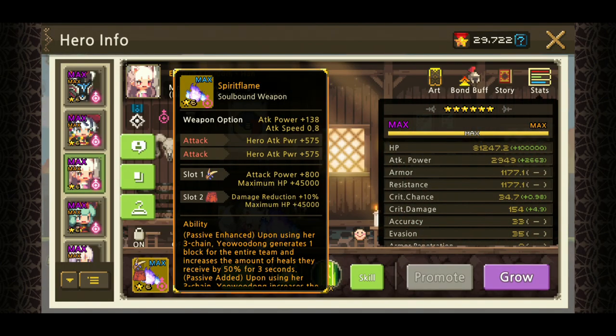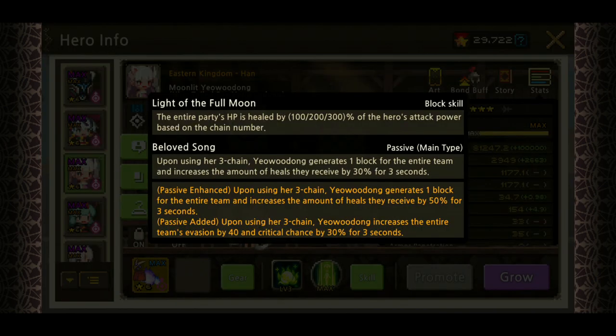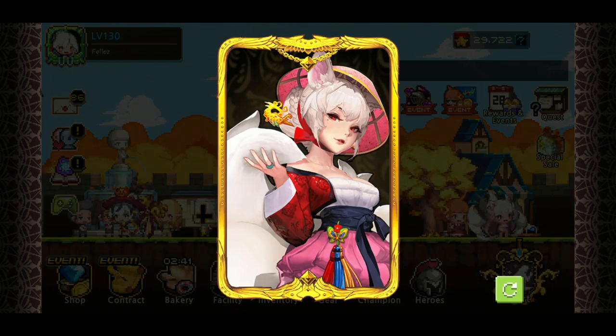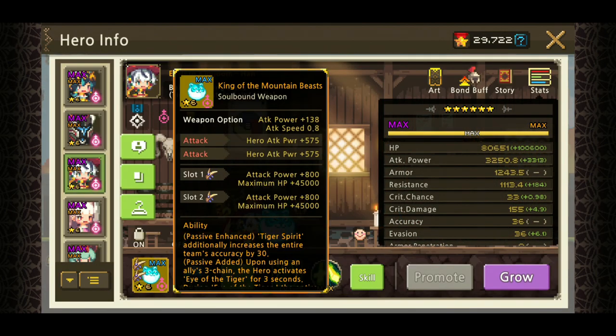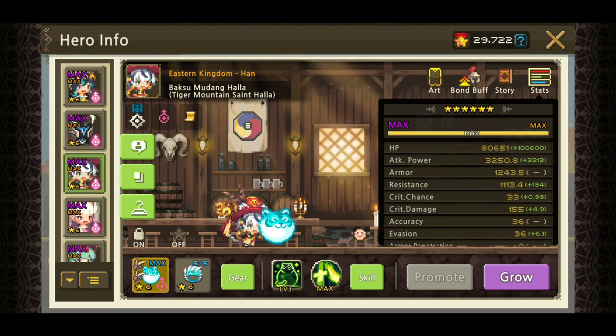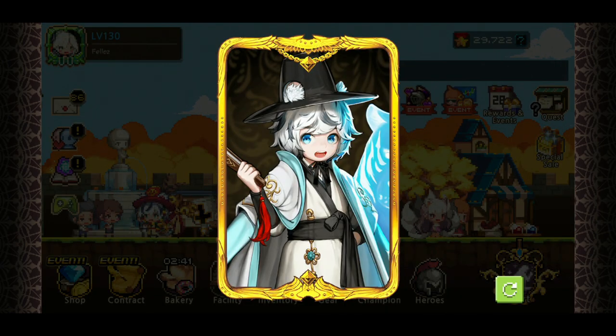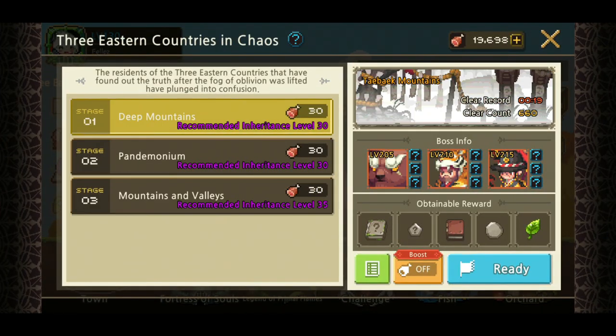We're going to pair her with Yuroom — attack power, attack power, plus a touch of HP and damage reduction because we don't want her to die. We'll also have Hala as our second buffer for more damage, with damage reduction and more hero attack power on him.